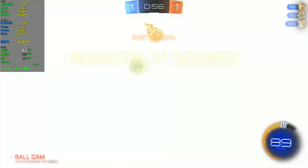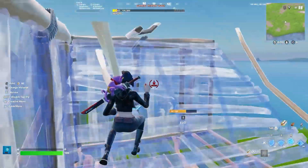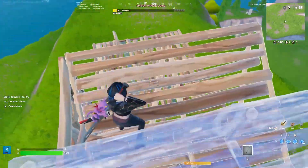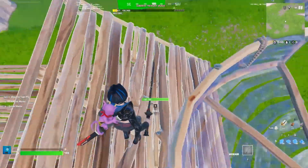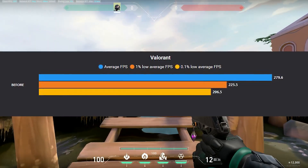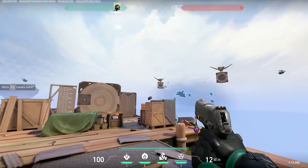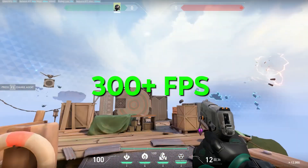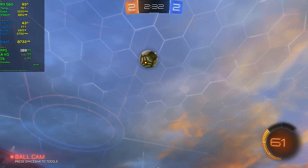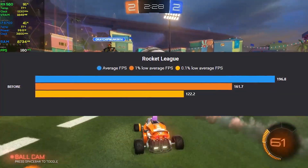Before starting with the optimisations, I benchmarked 3 games. Those being Fortnite at competitive settings, and I was getting about 135 average FPS — not that bad considering the PC, but we can definitely improve it. Next was Valorant with 280 average FPS, which is pretty good. And finally Rocket League with 196 average FPS on all high settings.